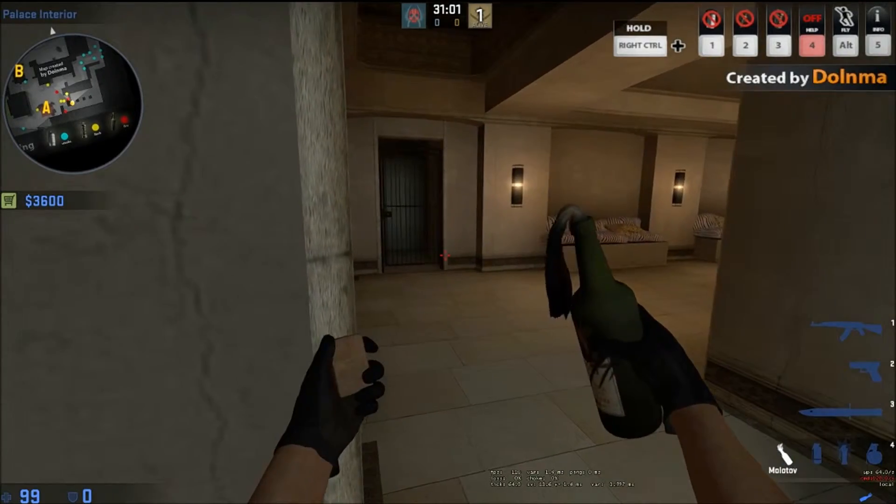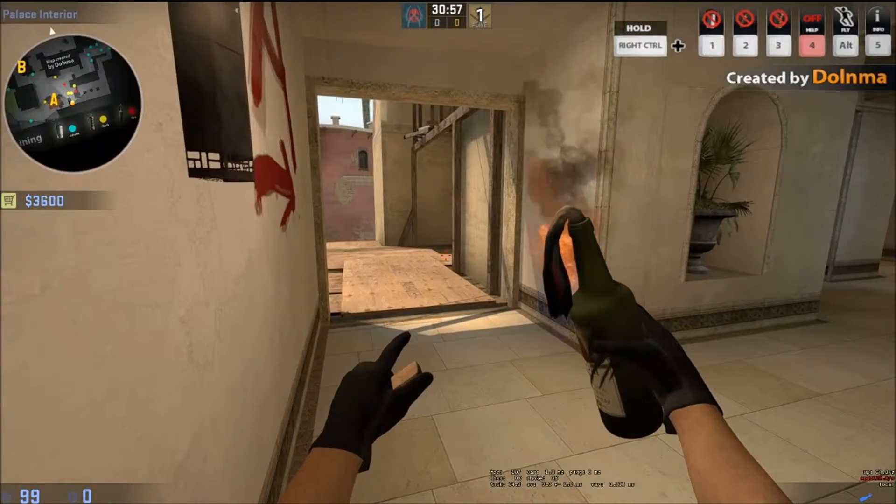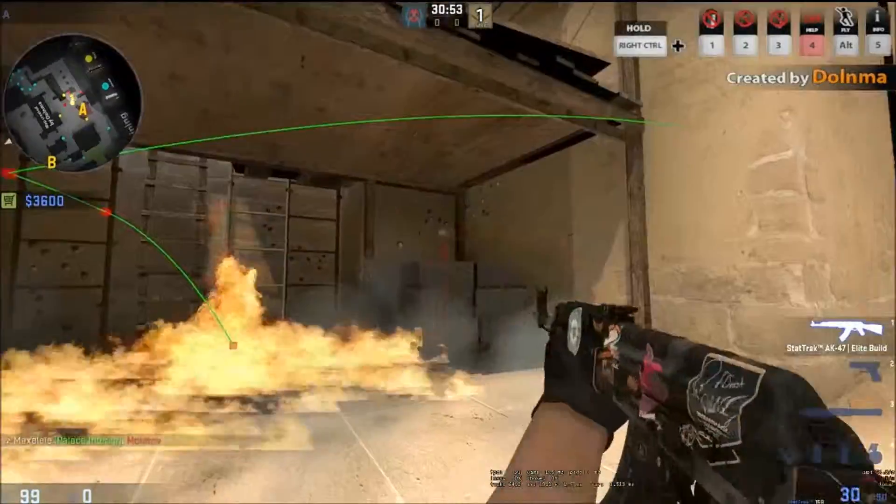So one thing I do is I get this molly ready — left click only, no right click — and just throw it here, let it bounce under, then jump down to annihilate anyone that sits underneath here.